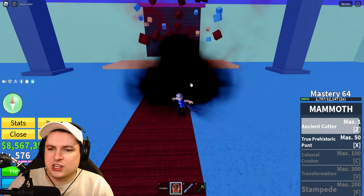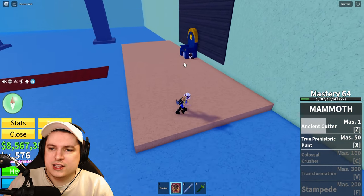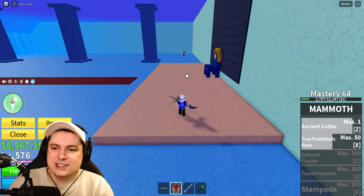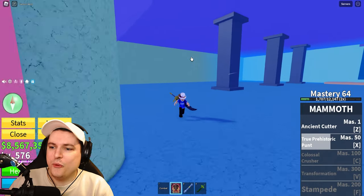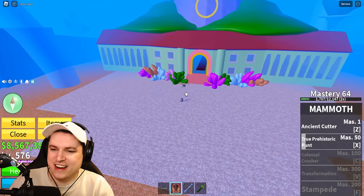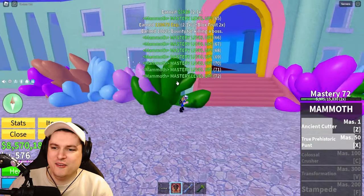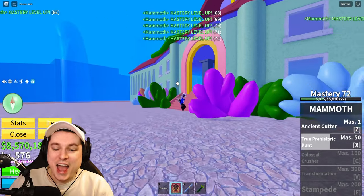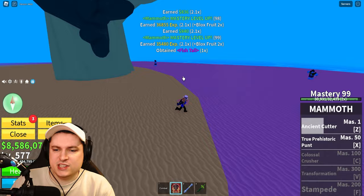We're taking on the bots with Ancient Cutter and Prehistoric Punt, but we have to be careful because abilities can send enemies flying off the map — and it literally just happened again. The balls went flying everywhere. This fruit is so chaotic — it throws things anywhere. We need one more NPC defeated and then we're done.